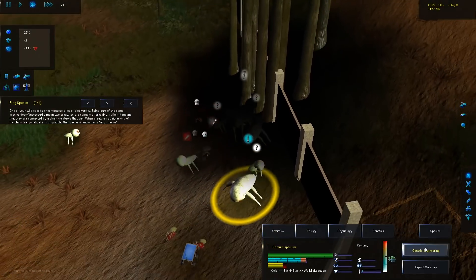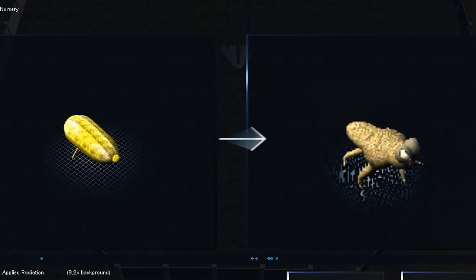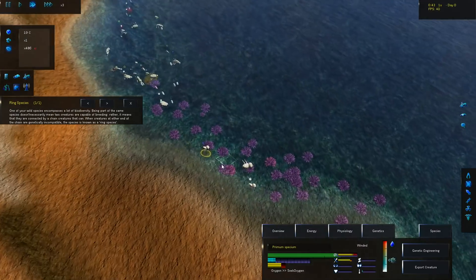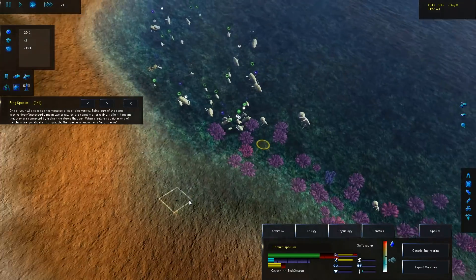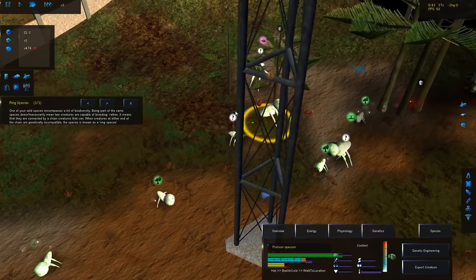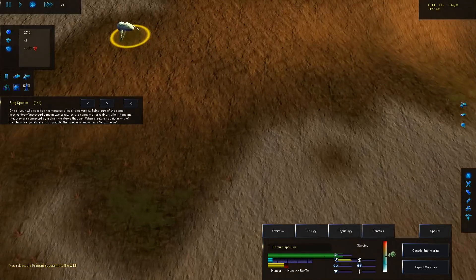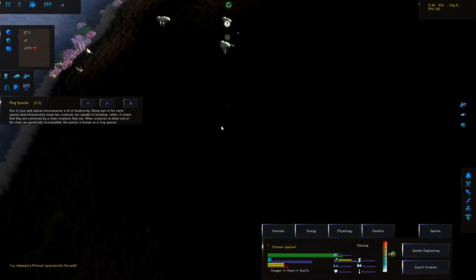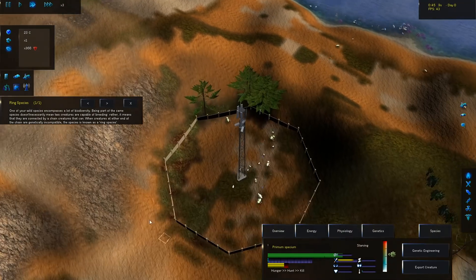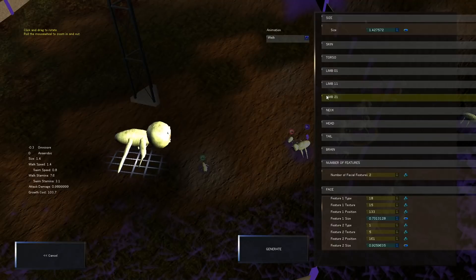They like the water — it seems like they really like the water. I don't want them to swim though, I want them to be land creatures, majestic creatures, even though this doesn't look majestic at all. Nature is so beautiful. I just placed them here and they run straight to the water. I don't want you guys in the water, I want you in the mountains.